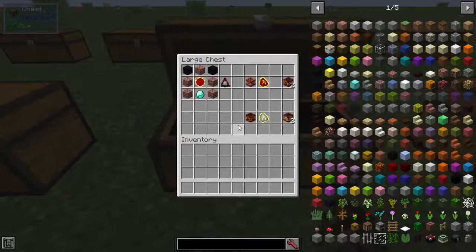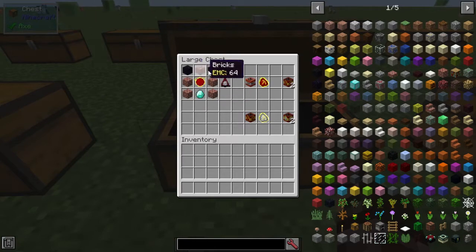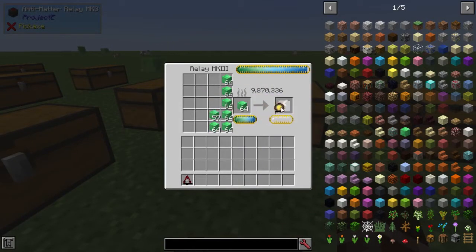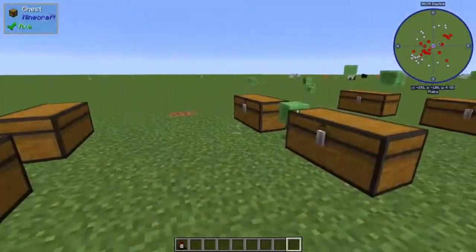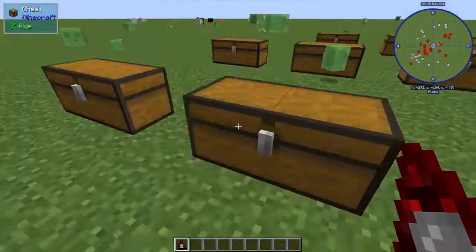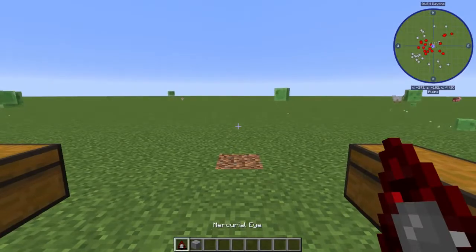The first thing we have is the Mercurial Eye. This is made with 5 bricks, 1 red matter, 1 diamond, and 2 obsidian. This is a non-stackable item, and one thing you're going to need is a Kleinstar. You're going to press C for the extra functions mode — you'll find that in your keybinds — and place the Kleinstar in there. Then take the block of choice that you want to target.